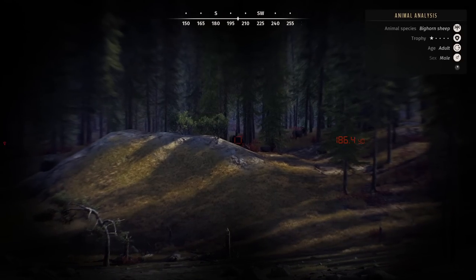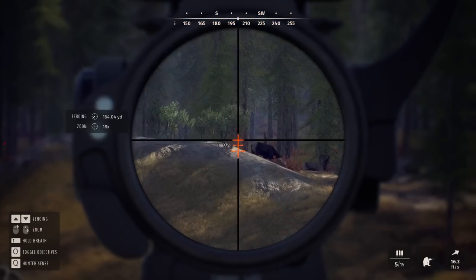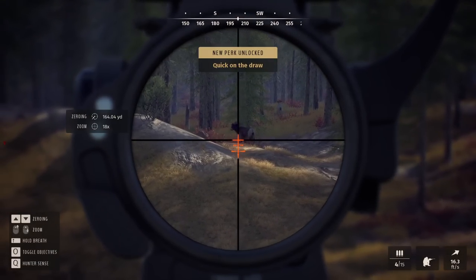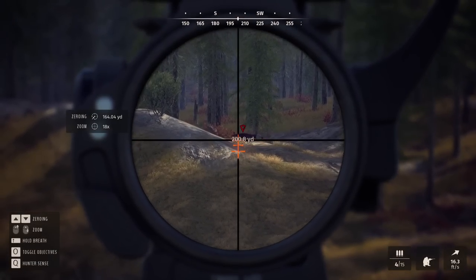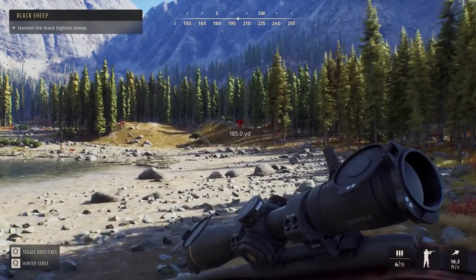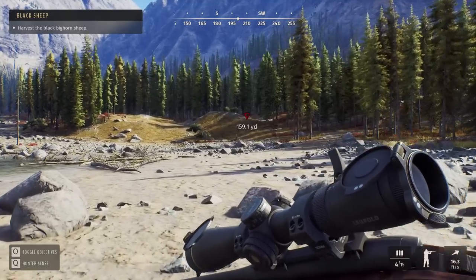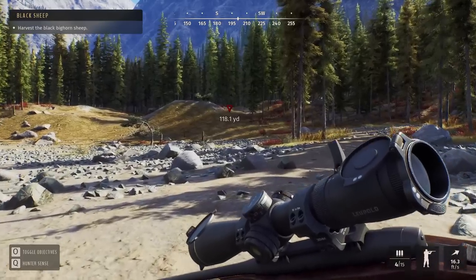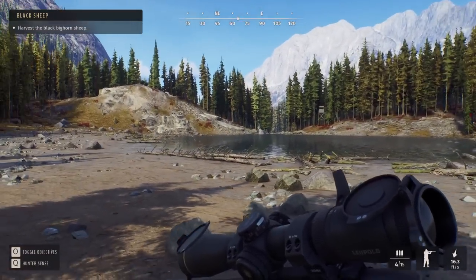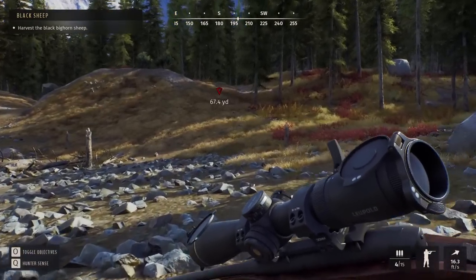We've had to go all the way out and around, but we have a pretty clear shot into there at the darker Bighorn. Before he decides to move off, we'll go ahead and take that shot. We actually did earn a perk there. He went down in a pretty good spot, potentially for a photo. The .308 did a pretty good job on Bighorn. In terms of switching difficulty, I was able to sneak all the way around that lake just crouching along, and none of the Bighorn looked our way despite the wind being a little bit subpar.